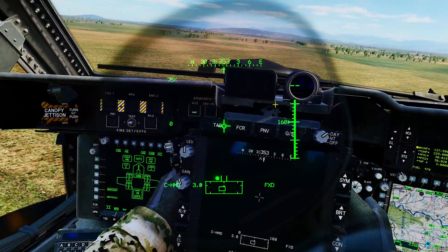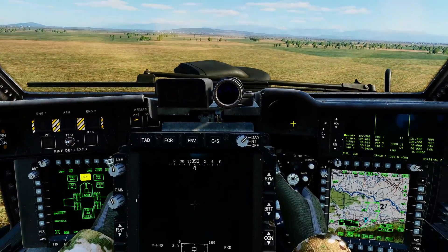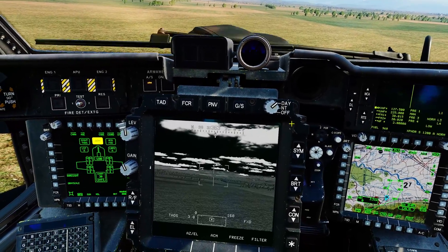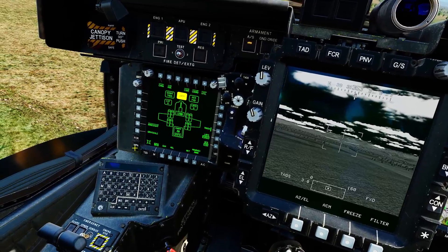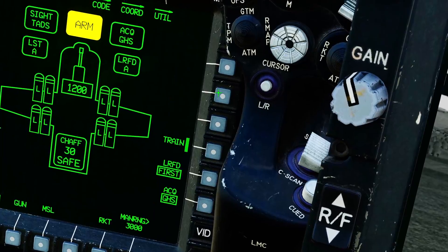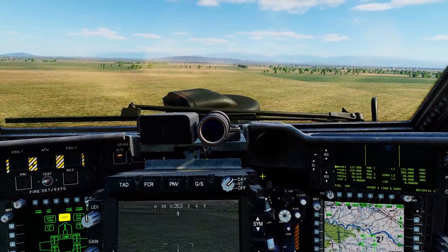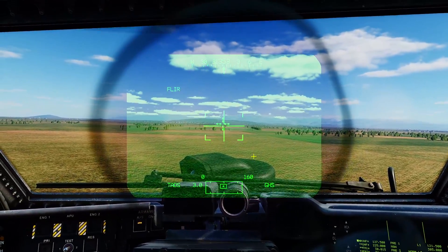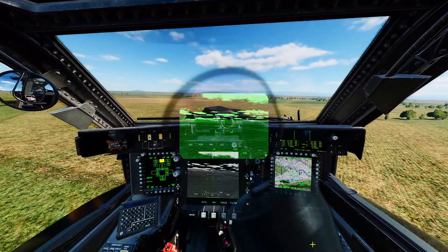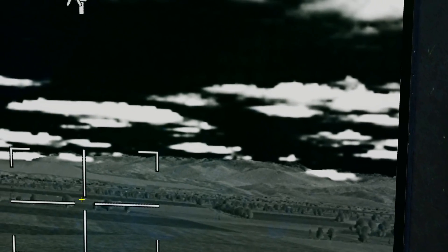First, master arm. I'll get rid of the IHADS by pressing the I key. Next, sight select TADS. We need to slew our TADS to the target area — there are various ways of doing that, and today we'll show off the helmet mounted sight. In our weapon page, change acquisition source from fixed to gunner helmet sight. Slave our TADS to our gunner helmet sight, turn the IHADS back on, move our helmet sight roughly to where the targets are, then press slave again to de-slave the TADS. That has slaved the TADS to wherever my helmet mounted sight was pointing when slaved.